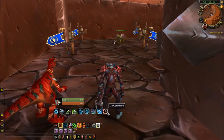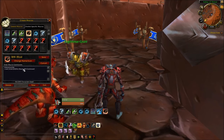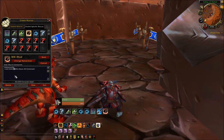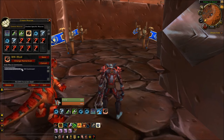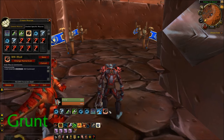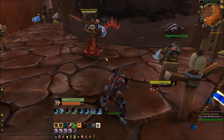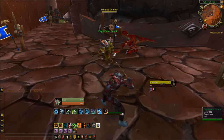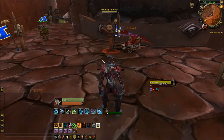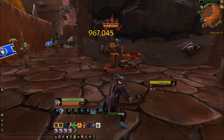The last macro I tested today is a modifier for Kill Command and Dire Beast, which looks like this: /cast [modifier:alt] Dire Beast; Kill Command. If you've never used a modifier before, you can swap alt out for shift or control if that's easier. What you put before the semicolon is what you're modifying. So if I just use the key normally it's Kill Command, but if I hold Alt and hit the same key it'll be Dire Beast.